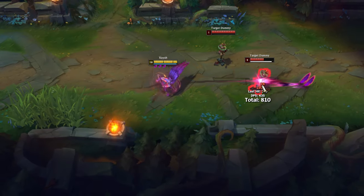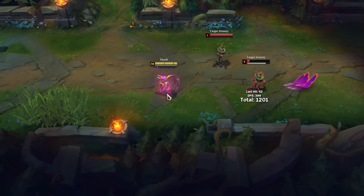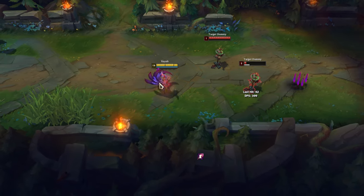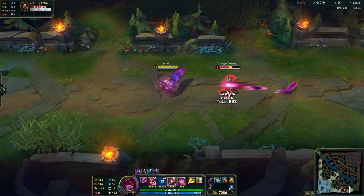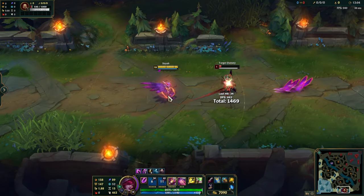Also, you can use Gale Force to change the return direction of the feathers so you can stun multiple opponents. When you use Stopwatch, you won't be able to recast E until the Stopwatch effect ends.